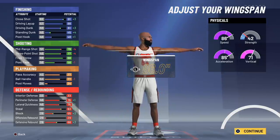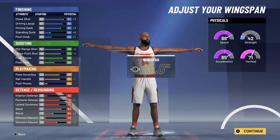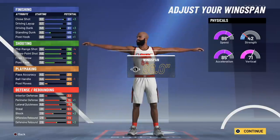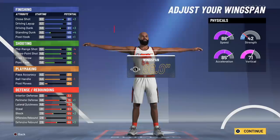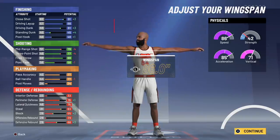I'm not going to be the primary ball handler in this situation. If I take this build to the park I'm going to be the number two, so my number one will have Hall of Fame floor general, which will only boost my stats even more. When you think about it, this build is made for either corner sitting or whatever you want it to be.